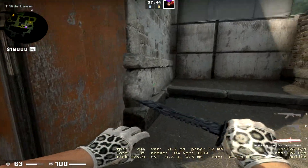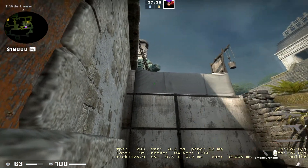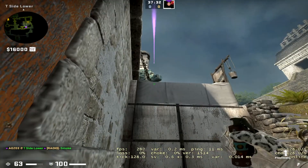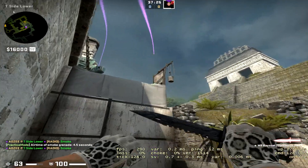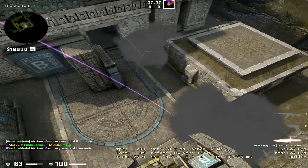One of the first great utility set positions is just this corner here — you come in and get lodged in the corner. You can do a lot of utility from here. First you've got the short smoke: aim on this grey dot and jump throw the smoke. You can also smoke long from here — same corner, where this little triangle is, aim in the middle of it and jump throw your smoke. This gives you a good short and long smoke, so you can ask for two smokes there and execute the B site very well.